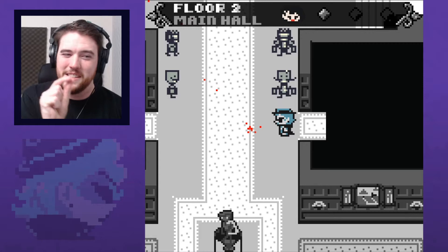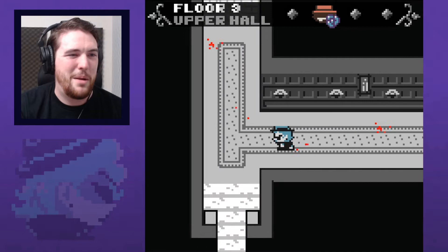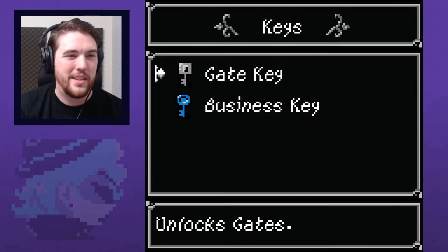I'm curious if anything will be slightly different since I was playing the demo and I carried over my save file to the full 1.0 release. I'll have to see — hopefully nothing game-breaking. Maybe just minor adjustments. So we just found Yvonne's will where Lloyd is set to inherit everything. We also found that Lloyd lied on Yvonne's behalf, so we'll have to follow up on that.